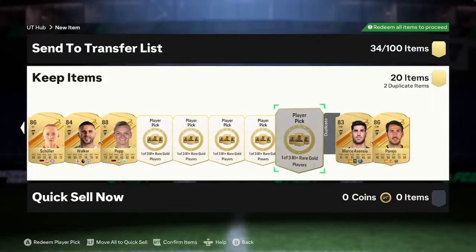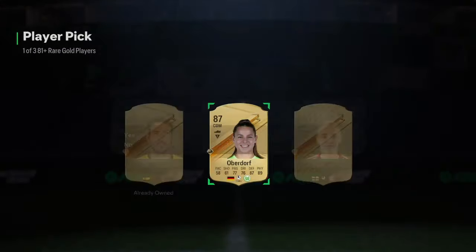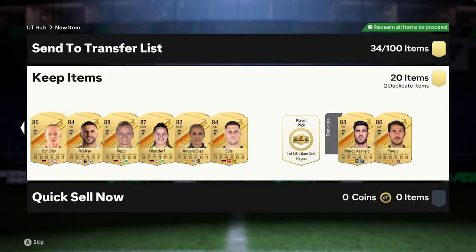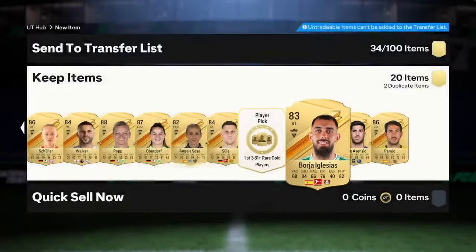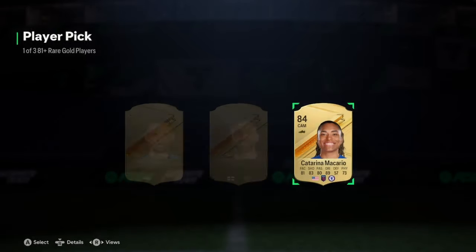83 Marco Asensio is our first stinker in a while, to be fair. We'll open the middle one and it's not worked — Angela Sosa. I don't think I've ever seen her in the game before. We've nearly run out of these. An 87 Oberdorf. Let me know in the comments, boys — I've done five batches this time, I would usually do four. But if you preferred the five batches, it's a little bit easier for me and it does mean I'll be able to make more pack openings. But if it's too much, let me know down in the comments. We have our last player pick here. If you have enjoyed, make sure to like and subscribe. Last player pick — 84 Katarina Macario.